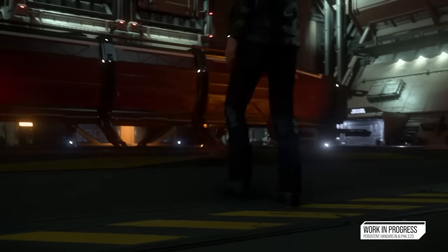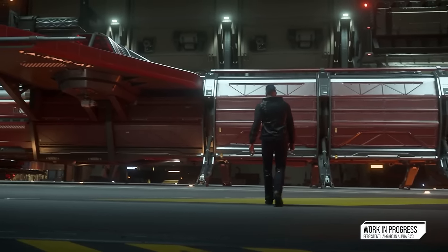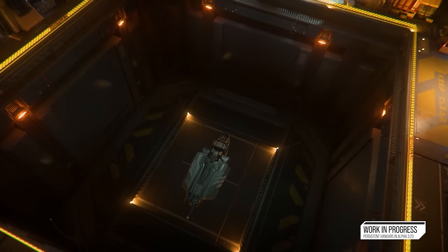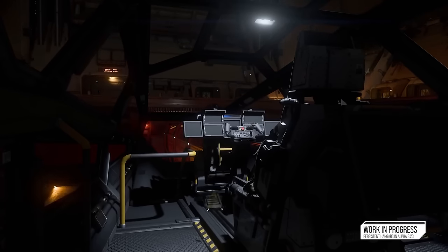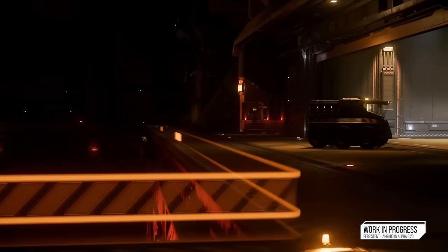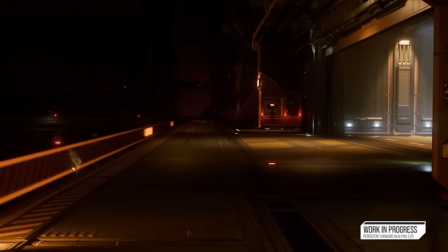Cloud Imperium said this is going to evolve into its 3.23 release and beyond. I also saw an auto-arrange button for when you're doing cargo with the freight elevator and how it actually comes out. I'd like to see mannequins with loadout containers as well — so I can have a loadout on a mannequin with a whole single loadout on it that I can just grab very quickly.